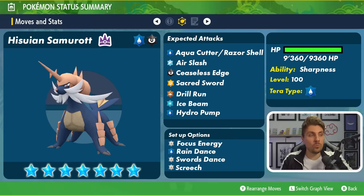I think it will depend on what strategy the Hisuian Samurott goes down. If it goes down a Focus Energy route, it's more likely to be Aqua Cutter rather than Razor Shell, but if Focus Energy isn't there, I would imagine Razor Shell is the option it would rely on.